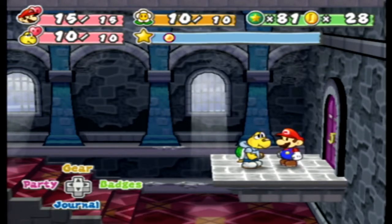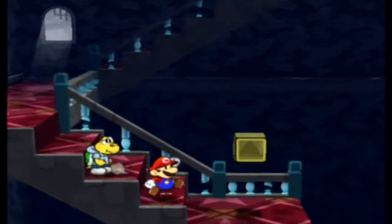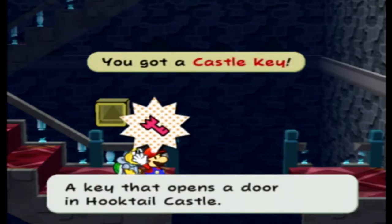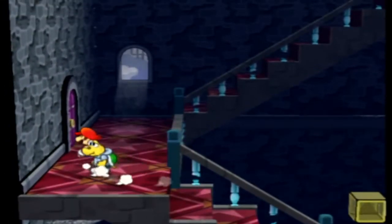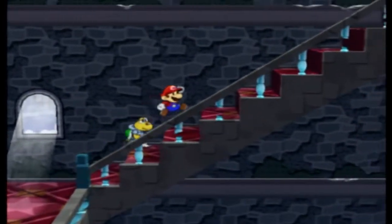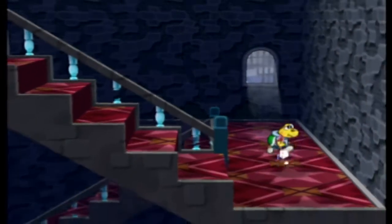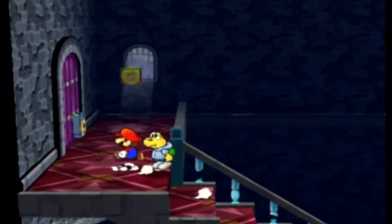Hey guys, it's Jack, welcome back to the arcade. Let's get back to Paper Mario: The Thousand-Year Door, where I saved you guys a little bit of time and came back up to this door off screen. Coops, I think I need you to get that key, and I'm going to very carefully not fall down again. I'm pretty sure if you planned ahead you could use Koops's hold ability to pause in front of that switch so you could just come straight back up, but I sure didn't do that.